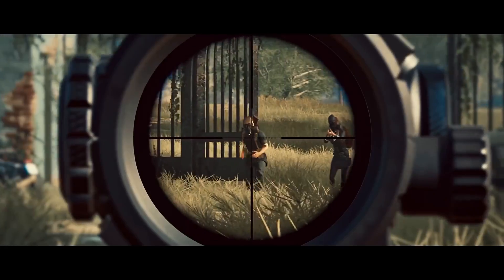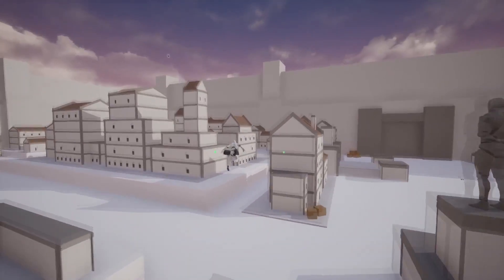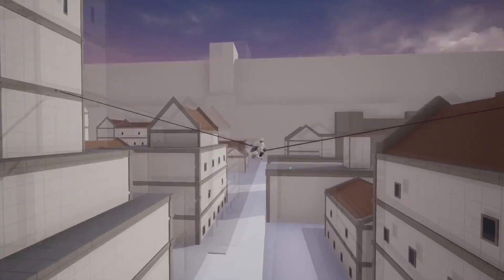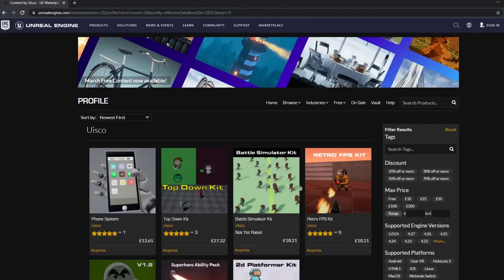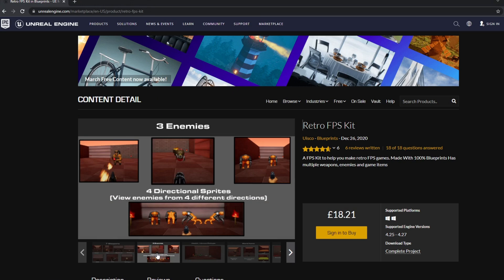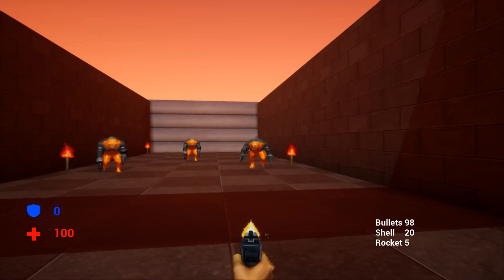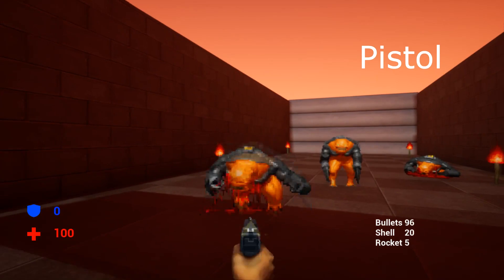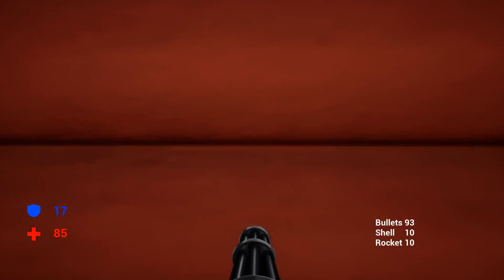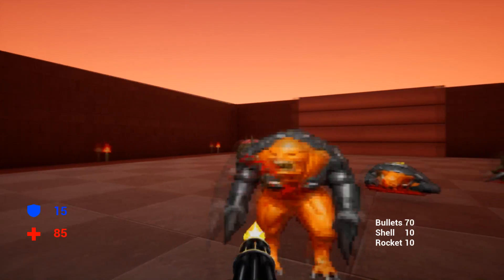It can take quite a while to build a product for the Unreal Engine Marketplace, although once you have, you can sell the asset forever and it doesn't require that much maintenance. I have a couple of assets on the Unreal Engine Marketplace — you can check them out in the description of this video. It normally generates me a couple hundred bucks per month. Some tips I have when selling assets on the Unreal Engine Marketplace: make sure you're selling an asset which has good quality, put time and effort when you're building your product, and don't forget to provide good support.